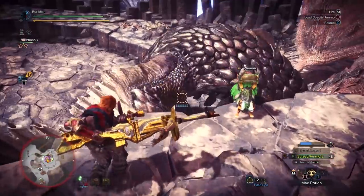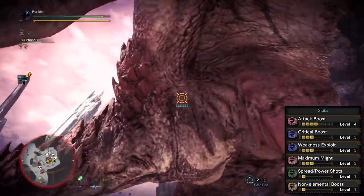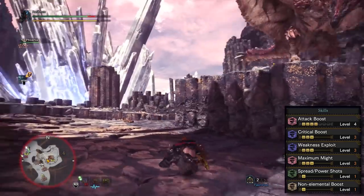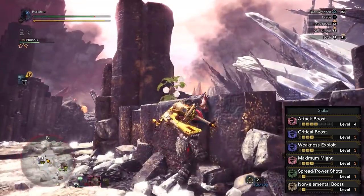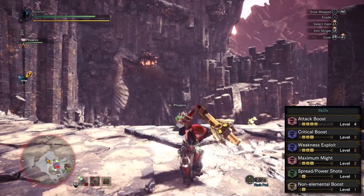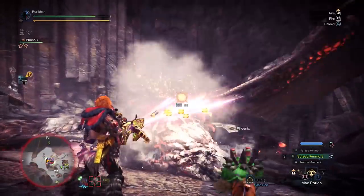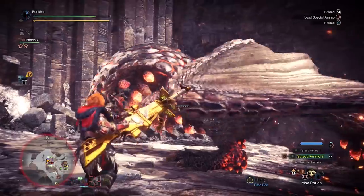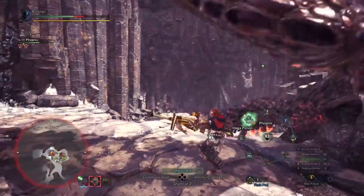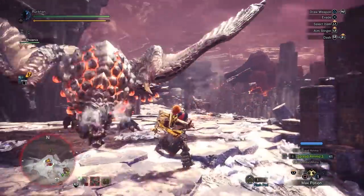Looking at the finalized build: attack boost level four for that 5% affinity increase plus some attack; critical boost level three; weakness exploit level three; maximum might level three; spread power shots level one; and non-elemental boost. What this means is your base affinity whenever your stamina is full will be 45%, which naturally when hitting a monster's weak spot raises to 95% — so you're critting most of the time. Level three critical boost also increases the damage of each shot, and if you add the meat platter and other damage boosts, you're going to be brutalizing any monster you can stay in close range proximity of.